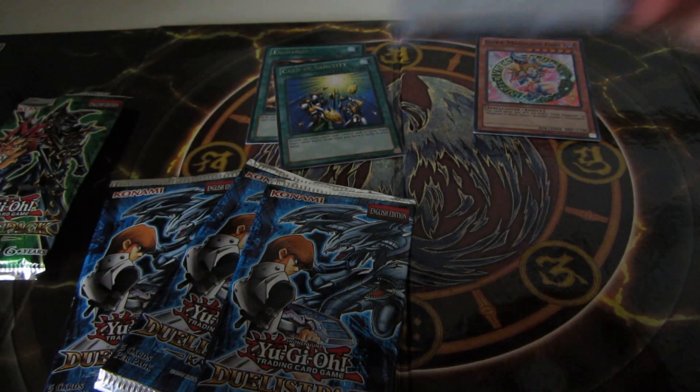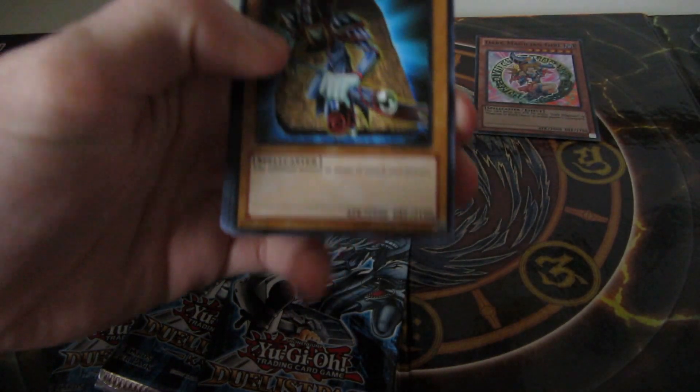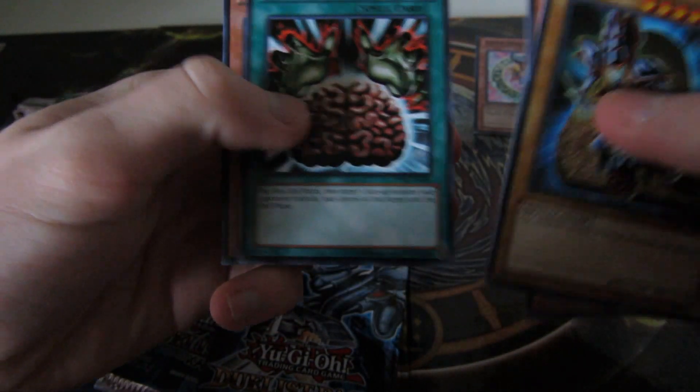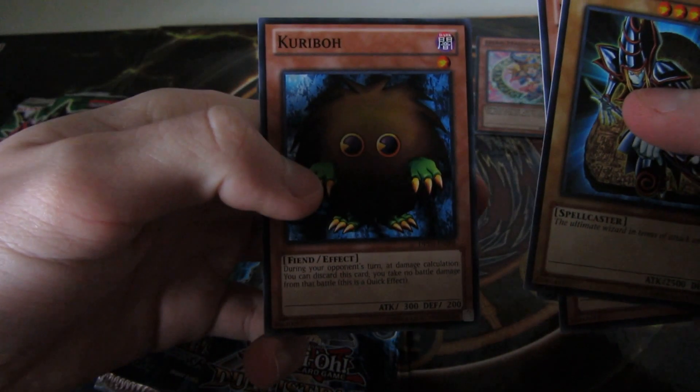Last Yugi pack. We got a Dark Magician, Red Gadget, Big Shield Gardna, Brain Control. Oh, and Kuriboh. That's nice.